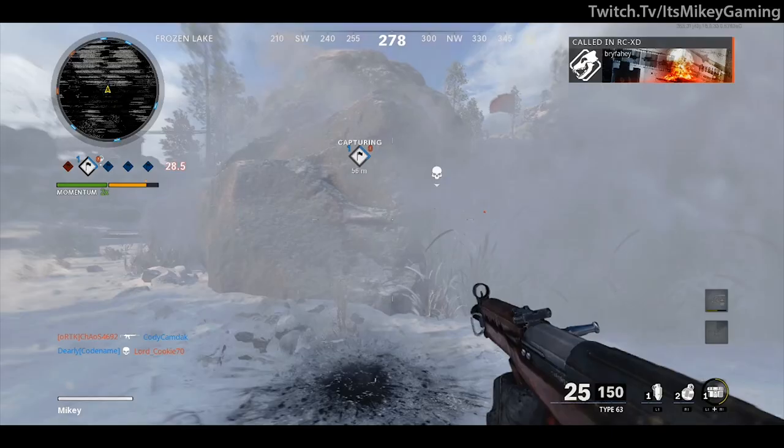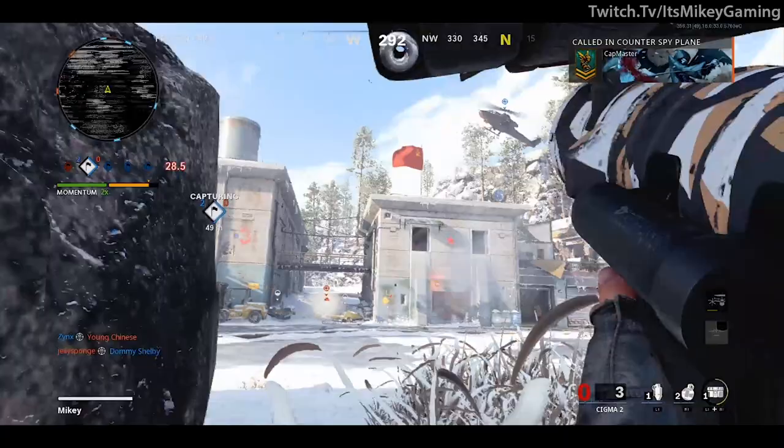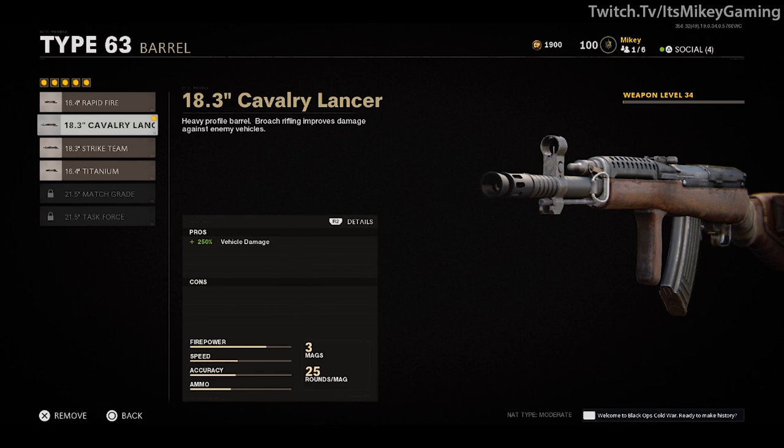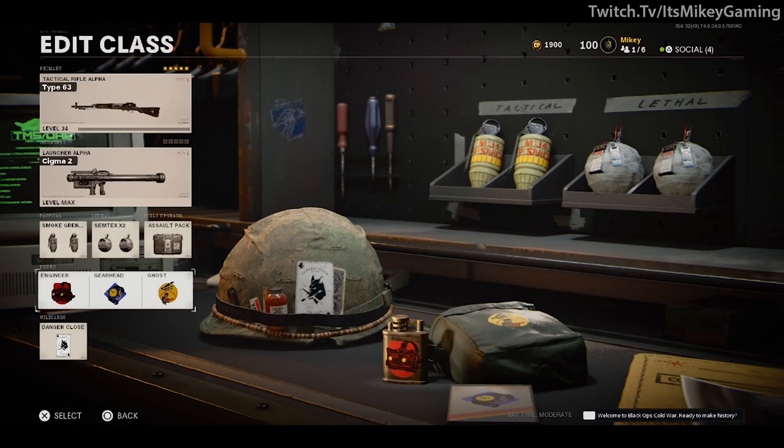With geometric being the hardest of the scorestreak challenges, that is what we're going to focus on. For the primary, it can be anything you want. The one thing I will mention is the attachment — the barrel, cavalry lancer, or whatever you have that will increase vehicle damage. This isn't a must, but it can help.